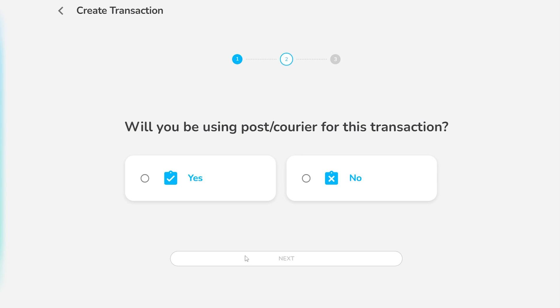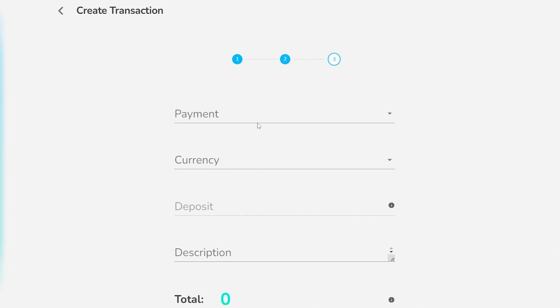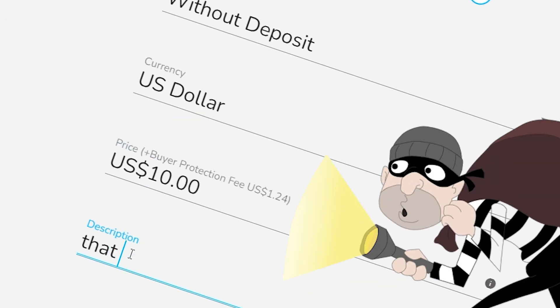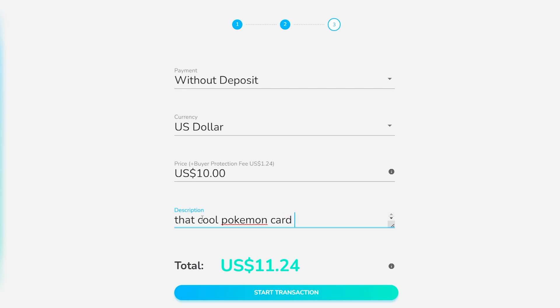Before we get into the next game, let's talk about TrustApp. TrustApp is a payment platform that allows you to make safe transactions with strangers online. If you're buying a Pokemon card from a stranger and you don't want to get scammed, TrustApp will hold the funds for 24 hours to give you time to check that you got exactly what you purchased. Click the link in the description for more details.